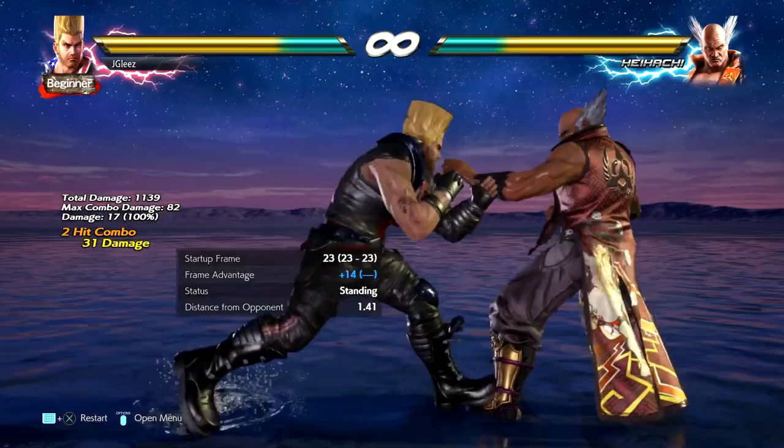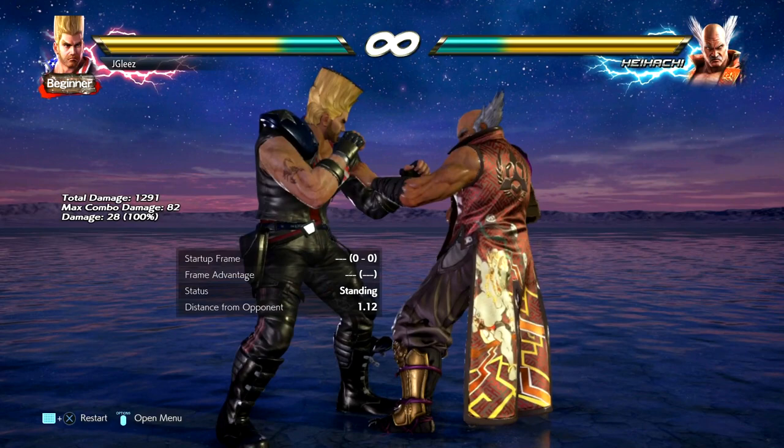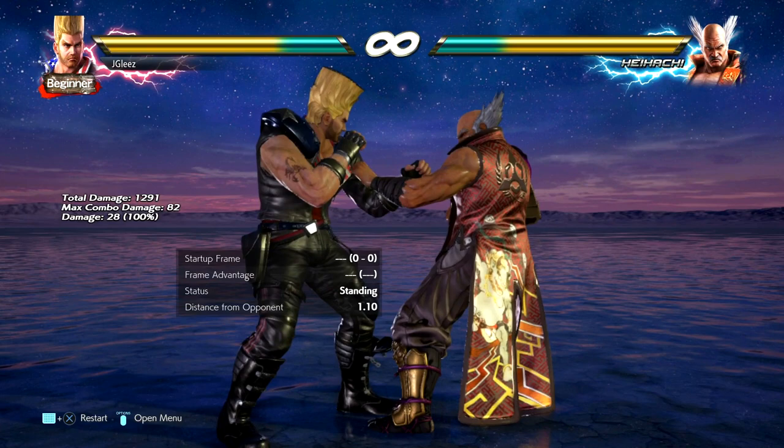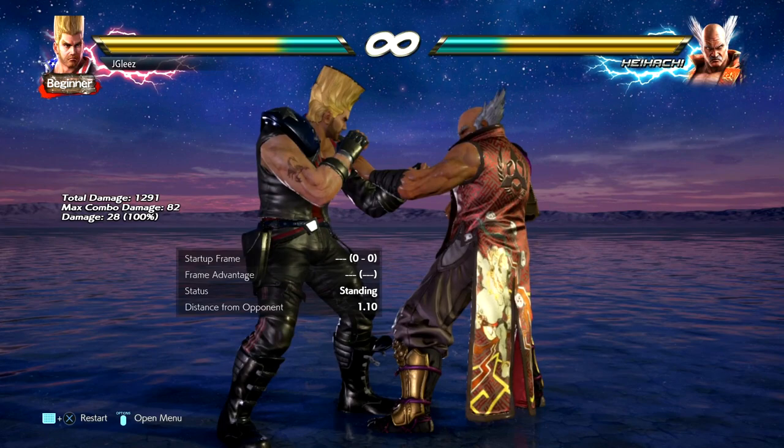Another string you can sway off of is the 3-2. He's able to sway back and you can cancel the sway again into any of those options or buttons that you'd like. You may be thinking: why is this string so important? It launches your opponent. In Tekken there are certain moves that look like a corkscrew — it corkscrews your opponent. What this does is it kind of bounces them off the ground and allows you to extend combos.